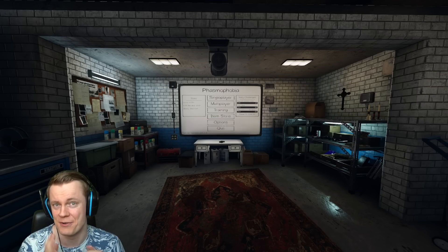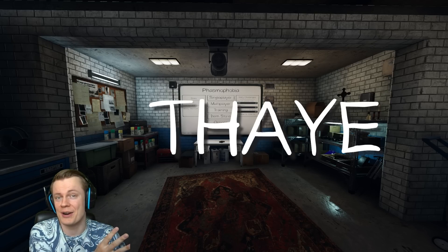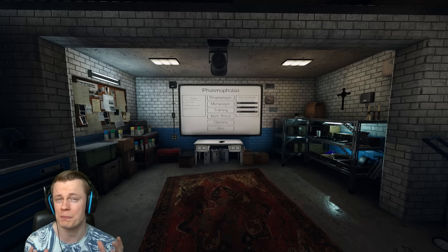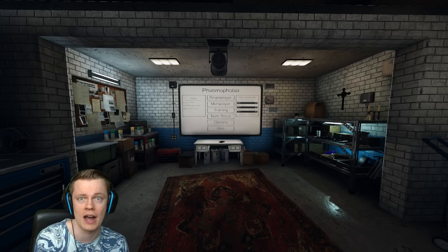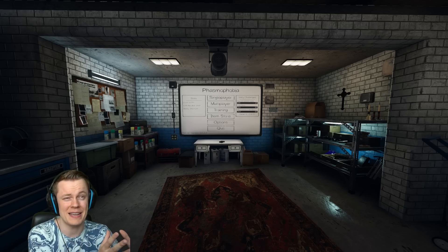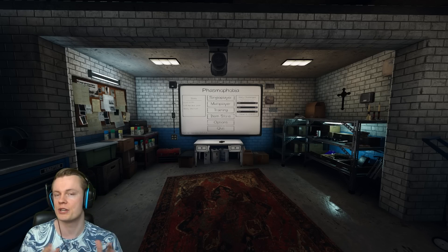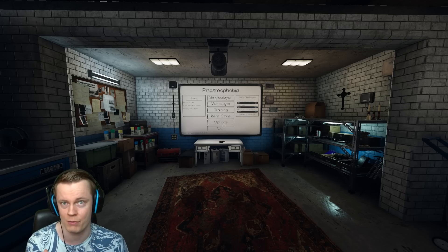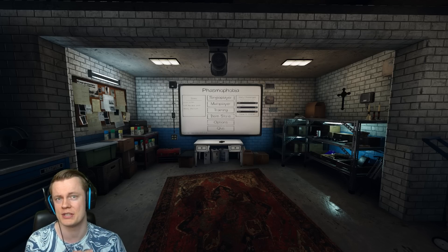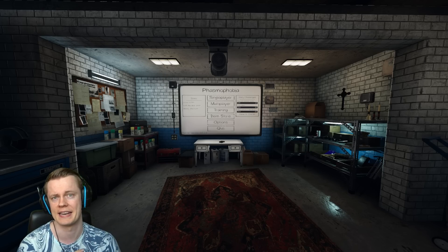Hi YouTube, welcome back to the new Phasmophobia update. In this video we found a new Thaye ghost — I don't know how it's supposed to be pronounced — but it's a really cool ghost that is all about being super aggressive early and then becoming weaker over time. I think this ghost design is absolutely amazing, but the way it is made in the game is a little suboptimal. It doesn't really work as it should, which we'll see in this mission. Let's hop into the game.